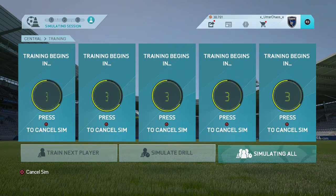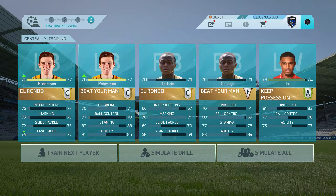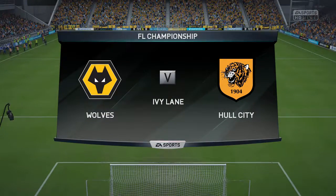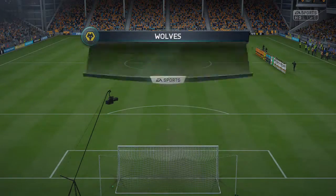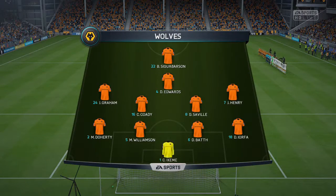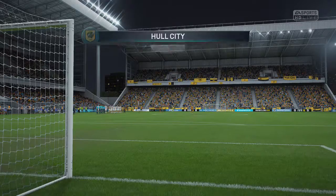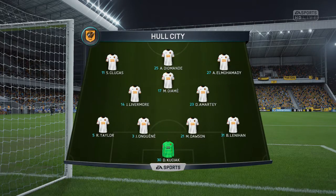We'll do a little bit of training before the final match of the episode. Robertson the left back moves up to 76 overall — close to getting that 74 ranking. We'll be on the road now at Wolverhampton. Wolverhampton run a 4-2-3-1 — one of our, I believe, three defeats on the season, losing 1-2 earlier. We have to play a rotated squad this time: Diamande, Klukas, El-Mohamedy up top, with Diame, Livermore, Amarte, Taylor, Ugain, Dawson, Linehan, and Kusiak in goal.